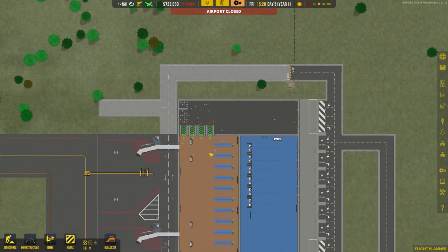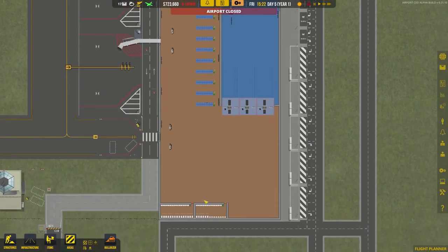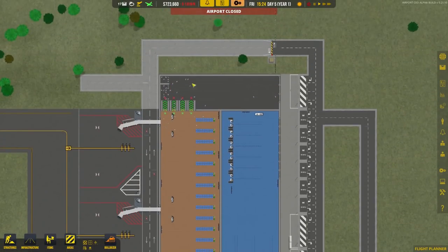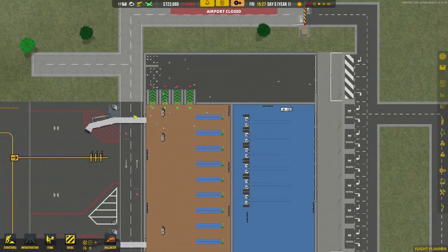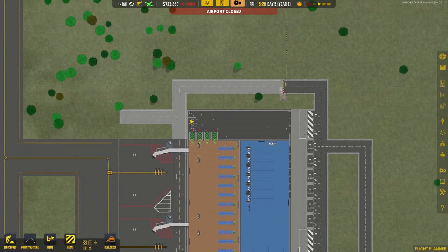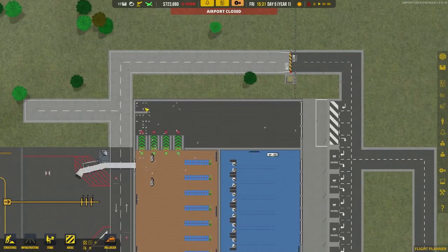We've got a fairly basic airport. There are some check-in desks, security, and a large departure lounge. The orange area is secure; the dark grey area is not secure, as shown by the secure exits. We have three airport stands and a couple of access roads. There is no staff apart from the contractor builder guys and the CEO, which is put in by default.